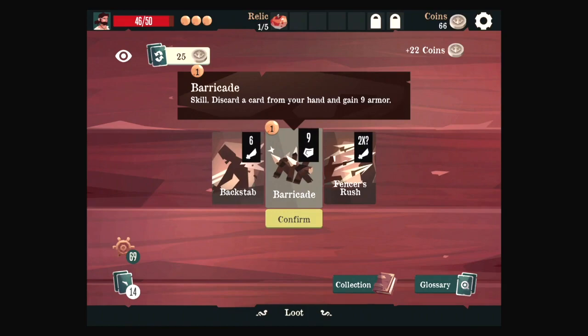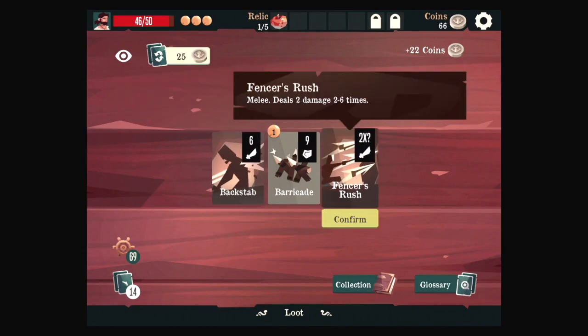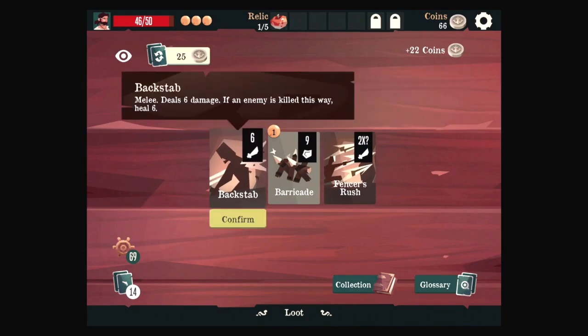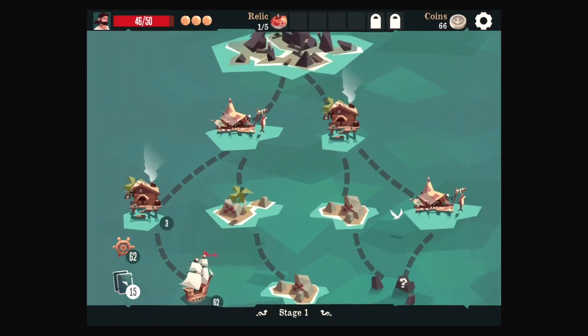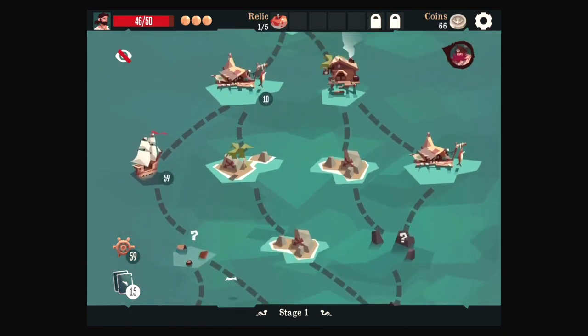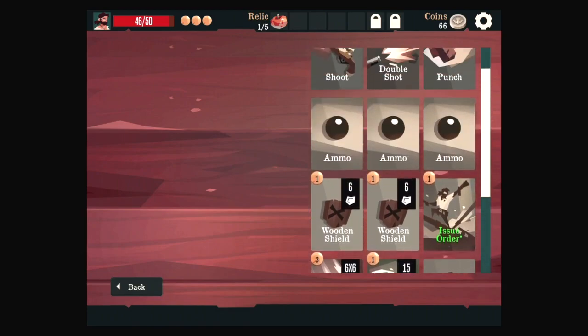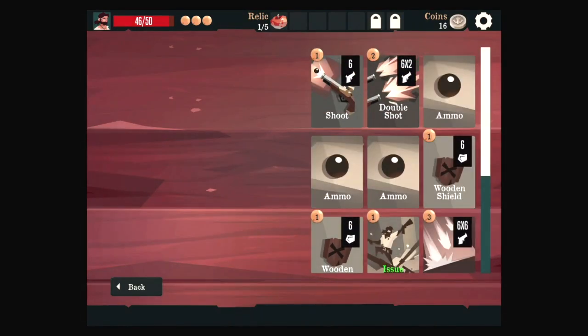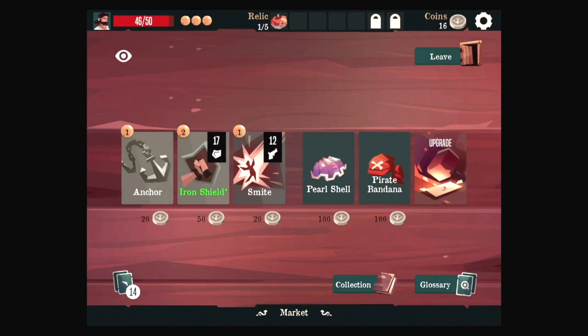Barricade is also pretty good. Fencer's rush can be good. Backstab can be good. Can we just skip nowadays? Doesn't look like it. We're going to be coming up on some more stuff soon. Let's take the backstab — that's a healing card. Event: we're not going to do anything with that cursed chest. Nope! We have one more stop to make. Let's remove a card that we don't like — let's remove punch, because backstab is punch but better.